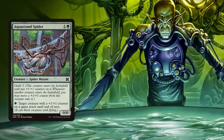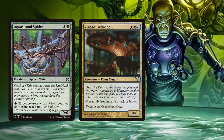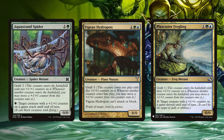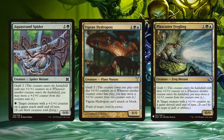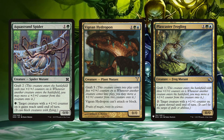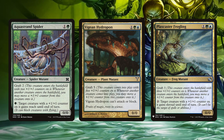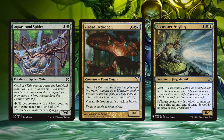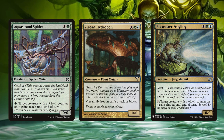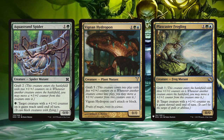Next we have AquaStrand Spider, Vigean Hydropod, and Plaxcaster Frogling. Each creature has graft, meaning they enter with a number of +1/+1 counters but can move a counter from themselves onto another creature of ours that enters the battlefield. The Spider lets us pay a green to give a creature with a +1/+1 counter reach until end of turn, and the Frogling can let us pay two generic to give shroud to a creature with a counter on it.